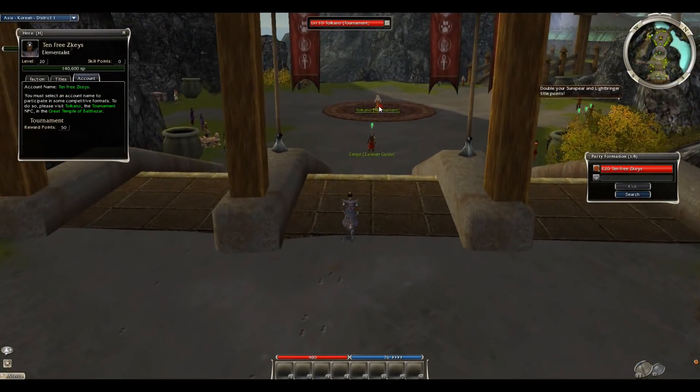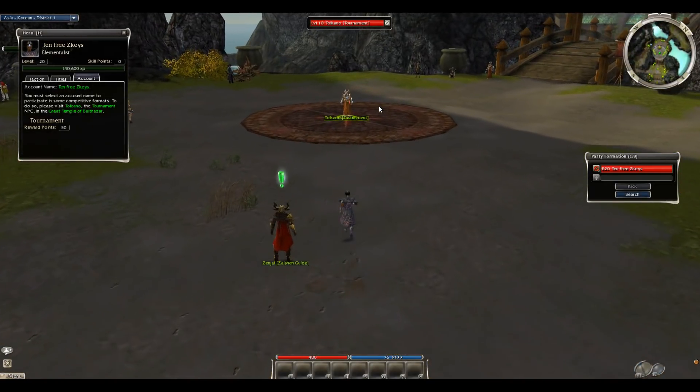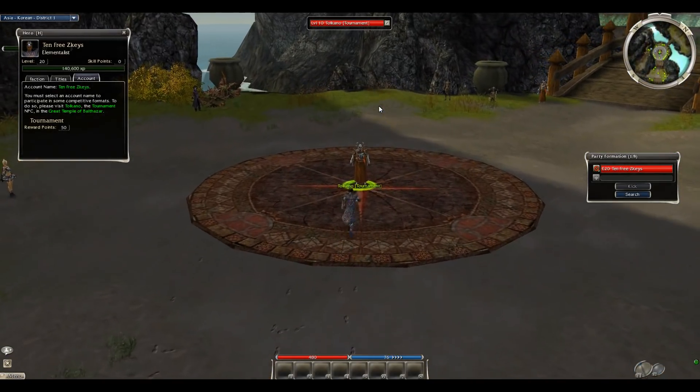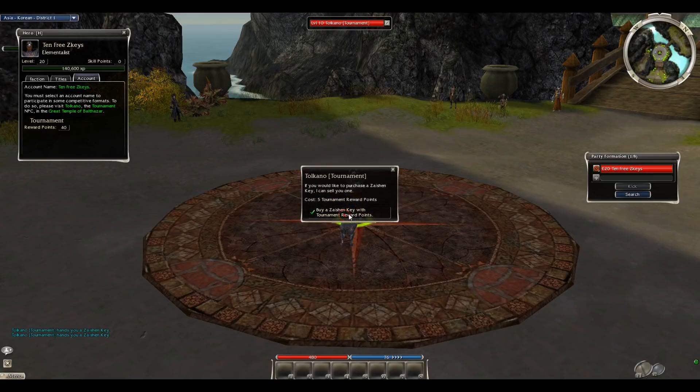It's this easy, guys. Do this on any account you got if you haven't already done it. You might have done it or you might have not — go ahead and check and make sure. 10 Freezation Keys, it's nice, a little bit of money. Now I can spin those points they gave me right here. Buy Freezation Keys with tournament reward points, and I'm just going to click this to get my 10 keys. And I am done.